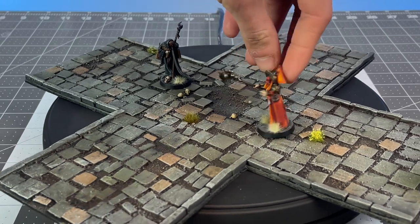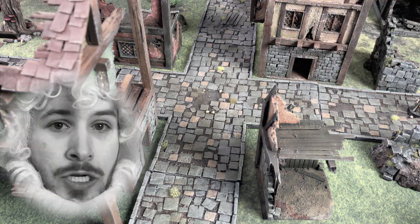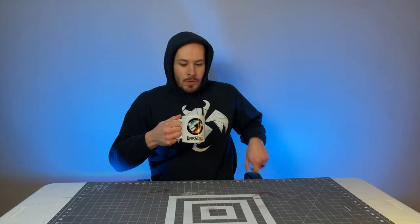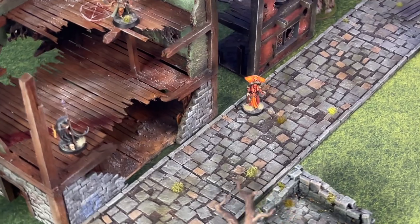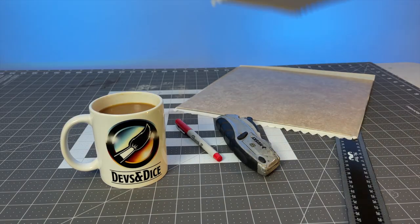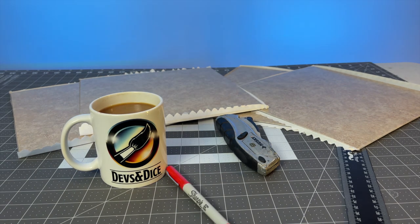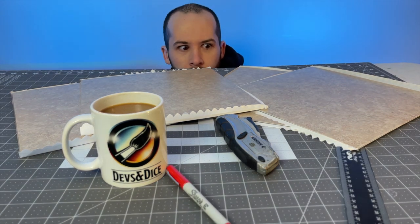Hello folks, and welcome to Dice Chatter. Today we are building some awesome modular cobblestone roads that you can use in your tabletop games. Look at the modularity. Whether you are roaming the ruined streets of Feldstad, Mordheim, or that desolate city in your D&D campaign, these stone roads will be a perfect addition to your games. These terrain pieces are also an easy project, one that can be tackled over the weekend and be ready for that next tabletop adventure. So with all that being said, let's jump right into the build.